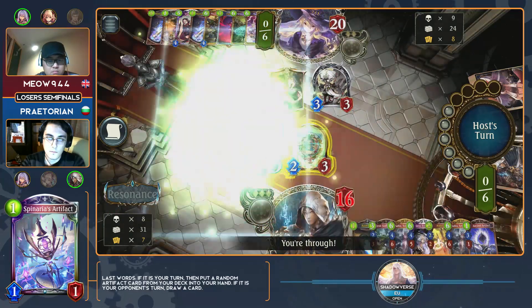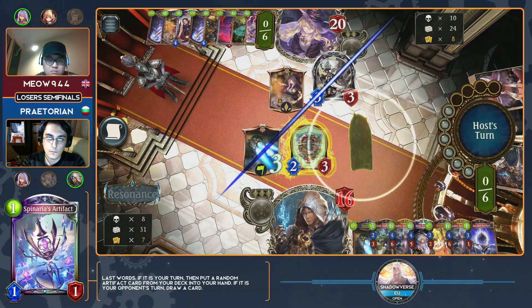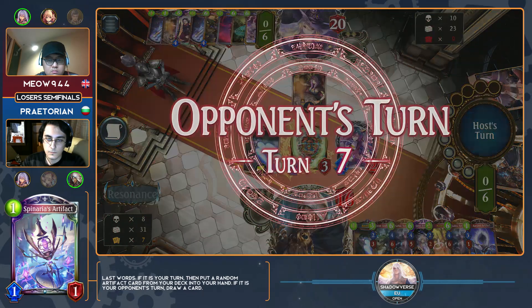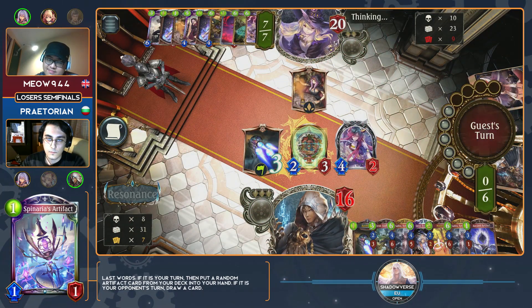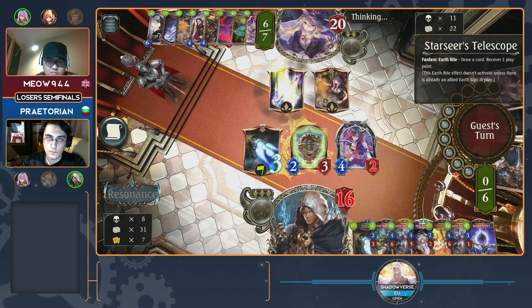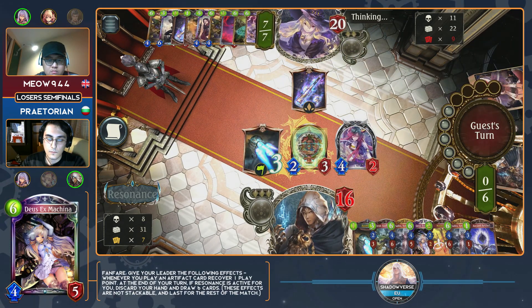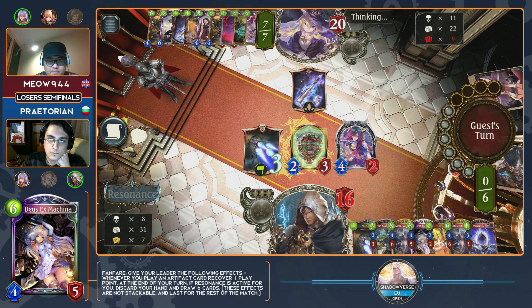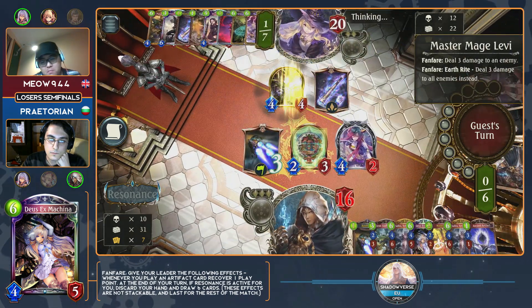It starts to feel really, really good. The reason you saw him do exactly what he did this turn is he's trying to get as many cards out of his hand as he can, basically get as much advantage as possible, setting up an Acceleradium while also activating Resonance next turn so he can pop off his Deus Ex. Deus Ex, if you're not familiar, is a card that when it comes down gives you a lasting effect — at the end of every single turn, if Resonance is active for you, you get to discard your hand and draw six new cards.